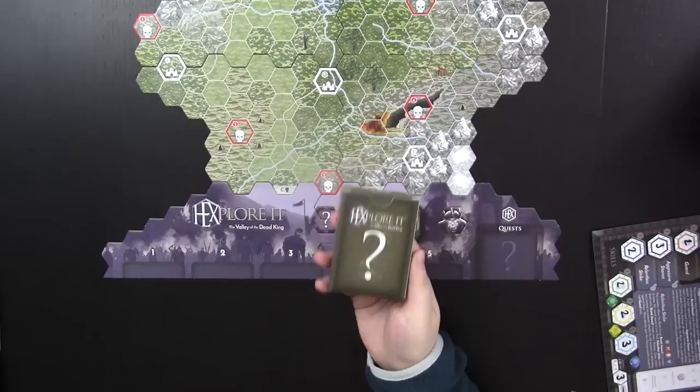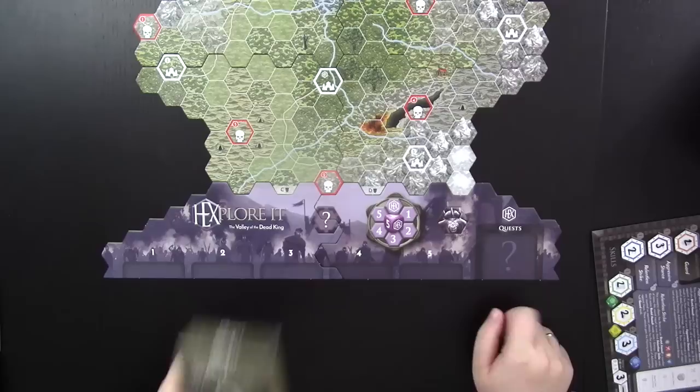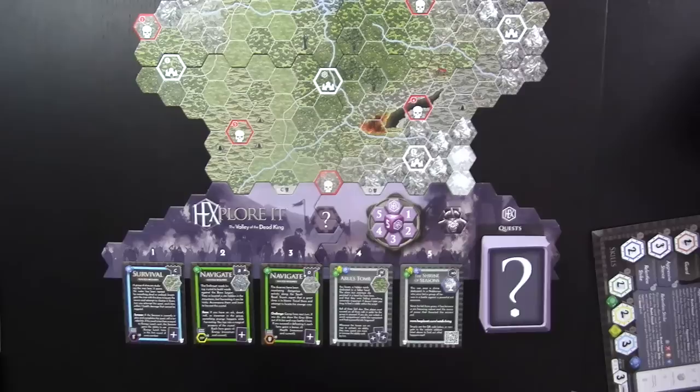Setting up your cards is pretty easy. The game comes with really handy deck boxes — if you sleeve your cards they'll fit very tightly, but otherwise they're very useful. Here's the quest bar; I'm going to shuffle and lay out my first quest cards and show you how that works.